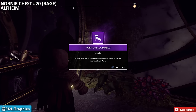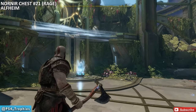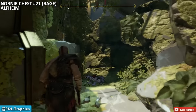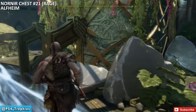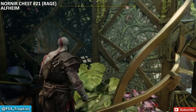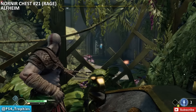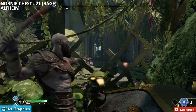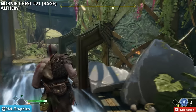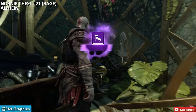The final Nornir chest is also in Alfheim — chest 21 of 21. Move the crystal to activate the bridge, climb up, and find the chest in a small alcove. This puzzle has a window to shoot through: stand next to the chest, throw your axe through the left window to hit the nearby seal, then go around outside and hit the final third seal. That's it — the final Nornir chest.